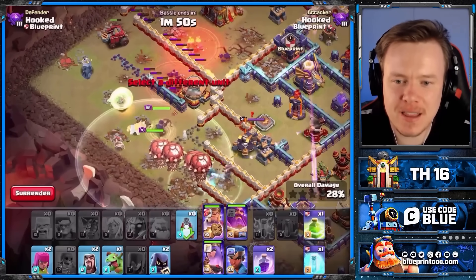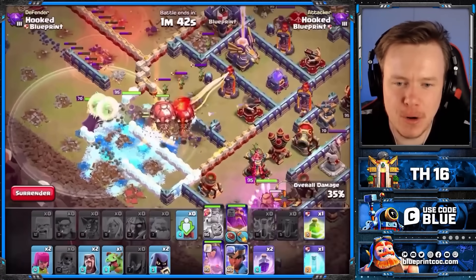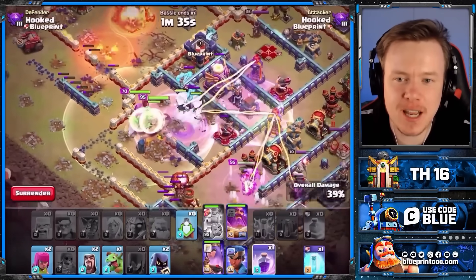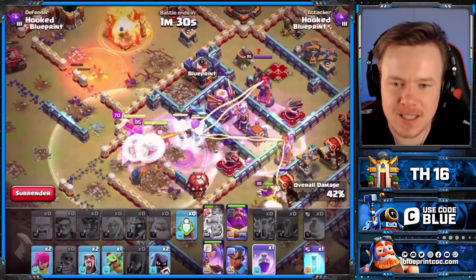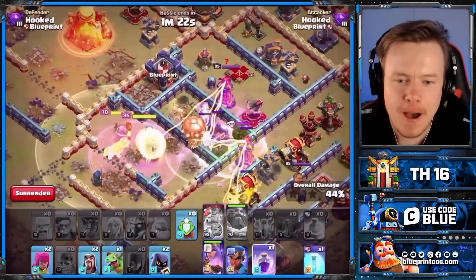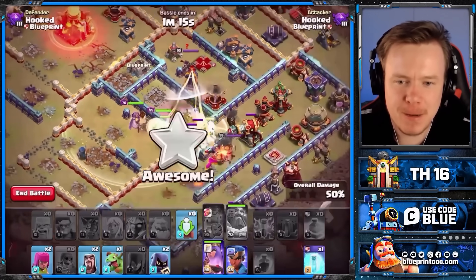We're coming in with the Zap Titans on the bottom. We've got the King dealing with the Multi-Archer Tower, the Zaps in the middle, the Titans in the middle. You're going to notice one thing with this hit - the Rage Towers are nowhere near as strong. We went through this in Sneak Peek number one, but Rage Healers can keep up with a lot of the DPS. The DPS on the base is barely more than what the Rage Healers can do. I use the Warden ability here to protect this Balloon, because I believe this Balloon can go and find some Air Traps - and it does. The King gets rid of the Ricochet Cannon on the bottom.